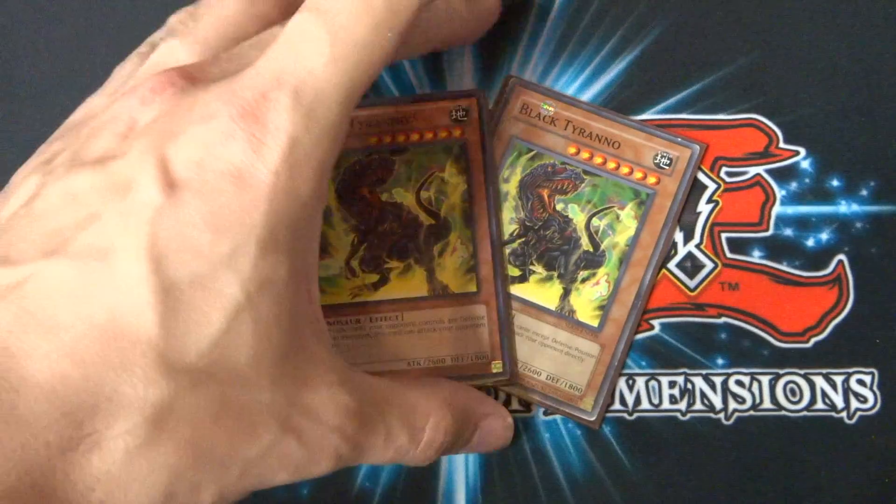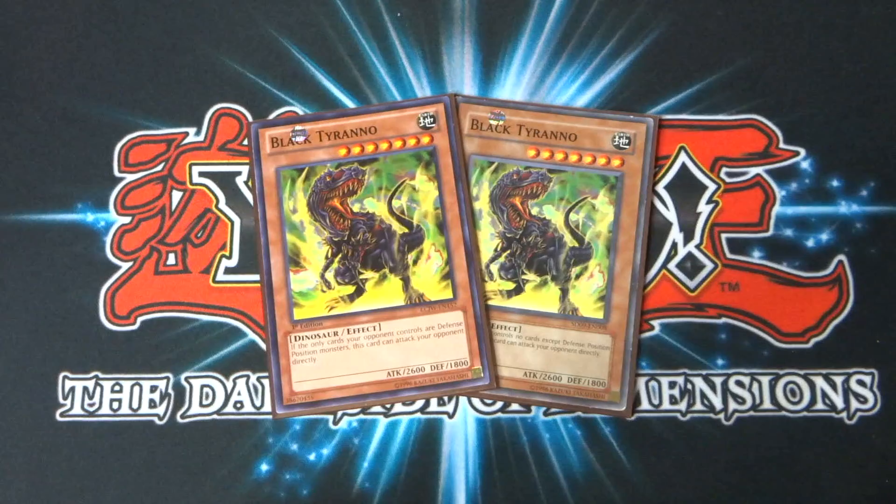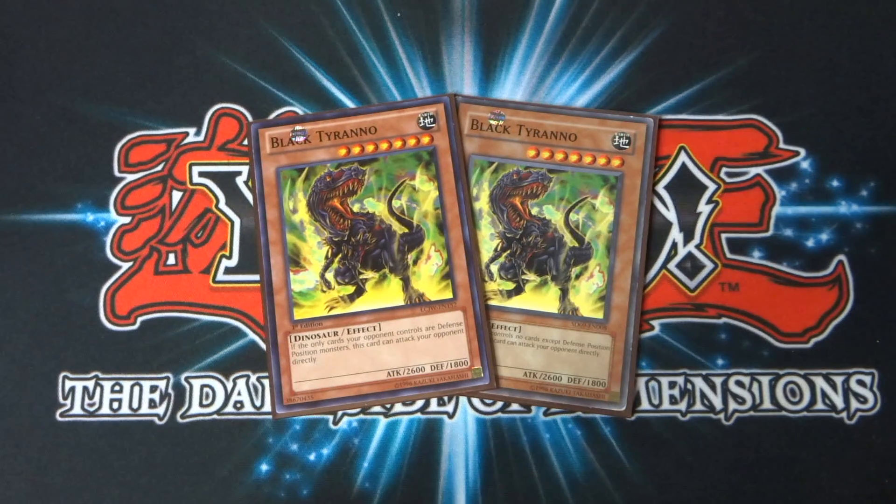Next up I have Black Tyranno. For a tribute monster I never usually run anything at more than one copy unless they specifically did so themselves, but for this guy I just had to — it's Black Tyranno, it's awesome. It just looks like a classic Jurassic Park T-Rex kind of monster, so I thought this is one I'd like to see used often. It is a seven-star monster so it requires two tributes, but it does have an attack of 2,600 and a defense of 1,800. Its effect is worth those two tributes: if the only cards your opponent controls are defense-position monsters, this card can attack your opponent directly — which is an absolutely incredible effect. Especially in character deck duels, this thing can do a lot of damage.